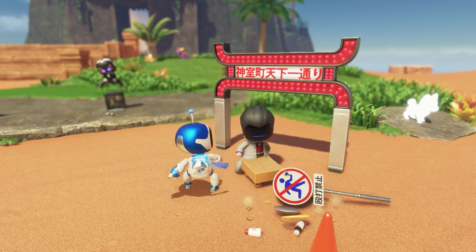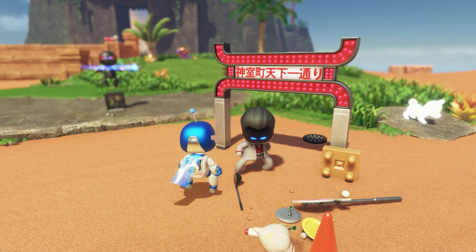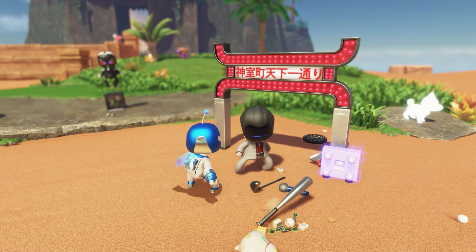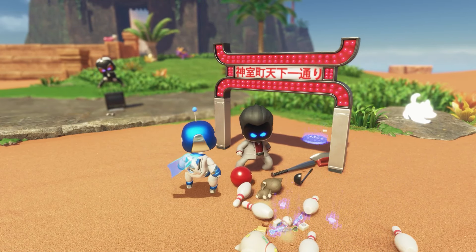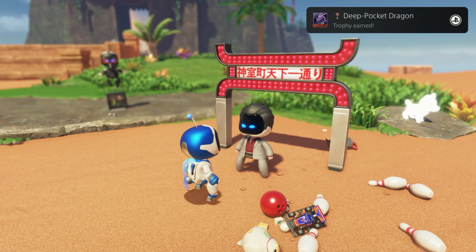All you need to do for this trophy is to start walking up to him and punching him. As you continue to punch him, you'll see he'll drop a variety of items from the Yakuza games on the ground — like a dartboard, a golf club, all kinds of different items.